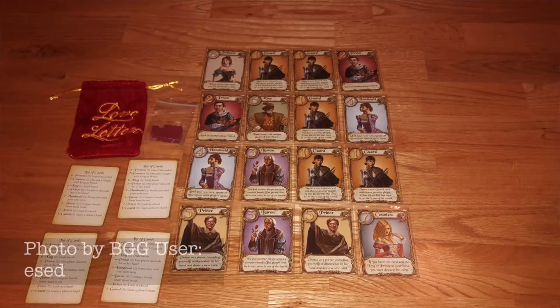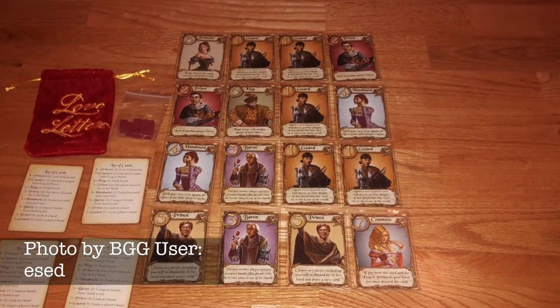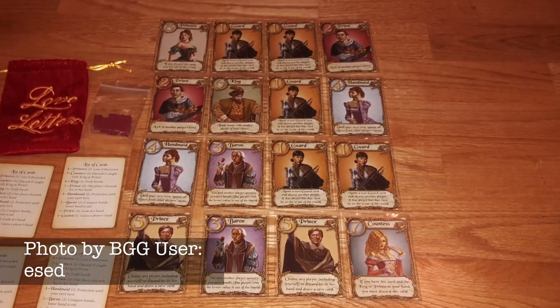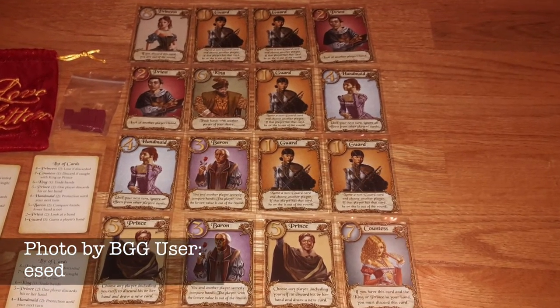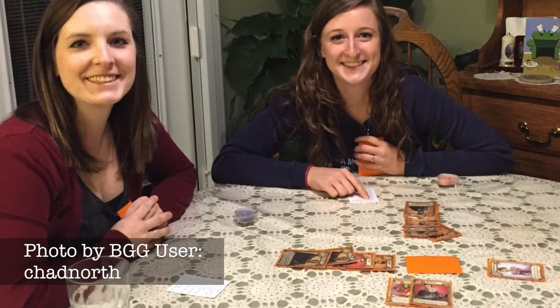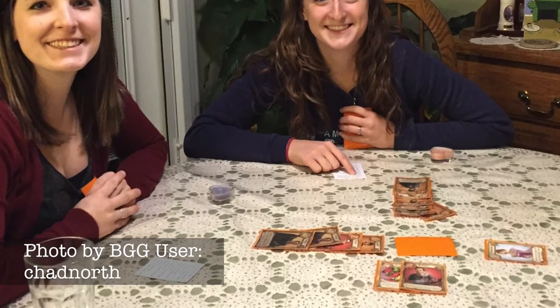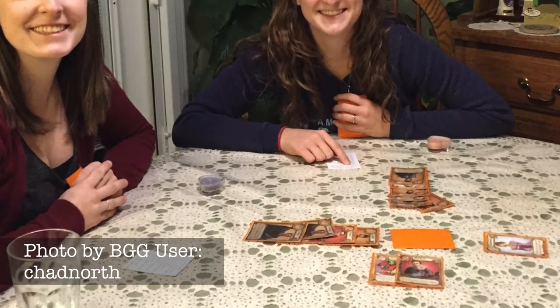The ultimate in portable and small footprint gaming, we have Love Letter. With an amazing array of different themes, some of the simplest rules, and unparalleled portability, it almost seems like Love Letter was designed for this type of gaming. The rules are so simple I can include them here: you start with a hand of one card. On your turn, you draw a card and then discard one of the two cards face up in front of you, which will also cause you to use its special ability. That's it. That's the game.